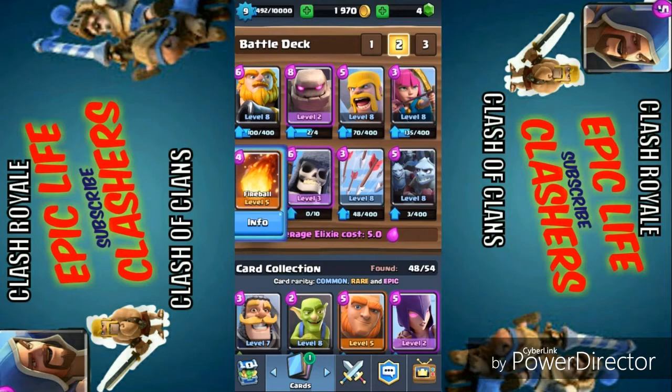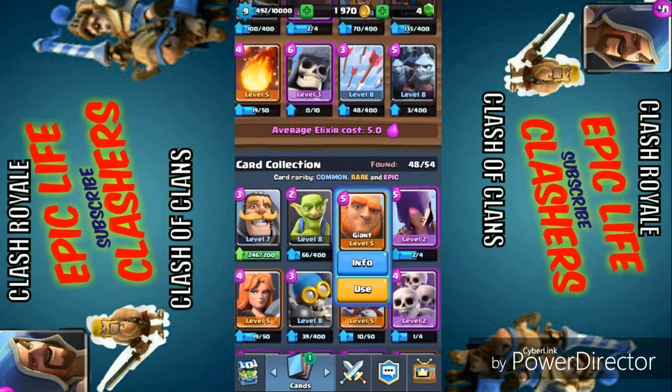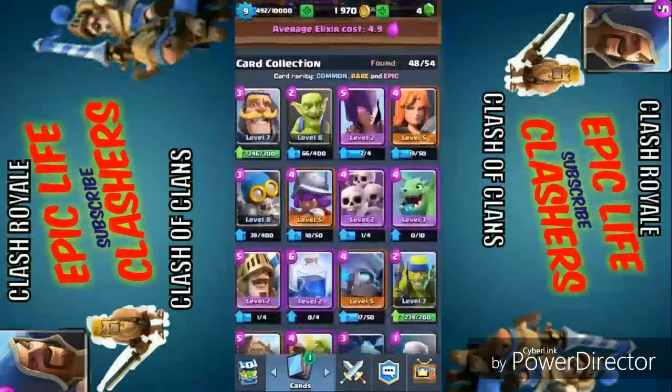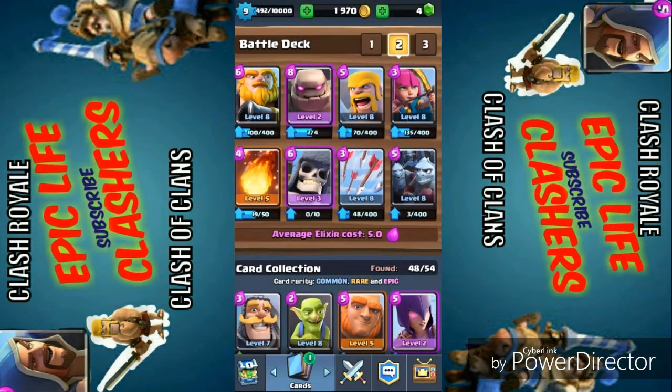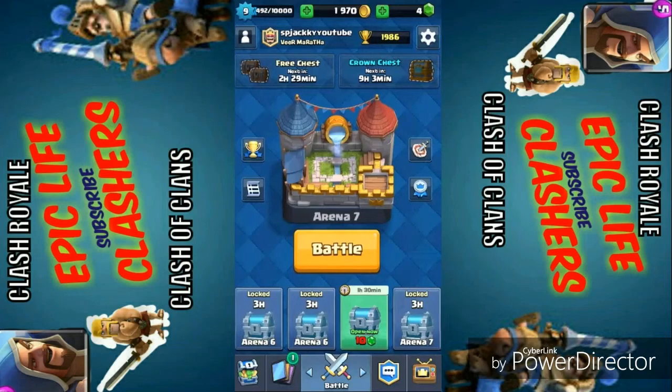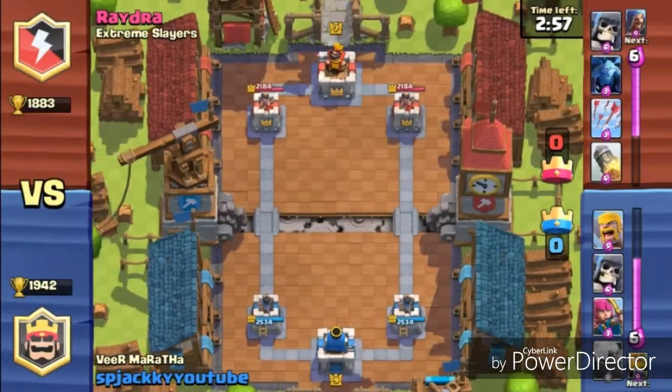Right now you can check my deck — it contains Royal Giant, Golem, Barbarians, Archers, Fireball, Skeleton Army, Giant Skeleton, Minions, and Arrows. You can replace the Royal Giant with the Giant, but Royal Giant is one of the great units as it can attack from a distance. Let's watch some replays and see how the deck works.